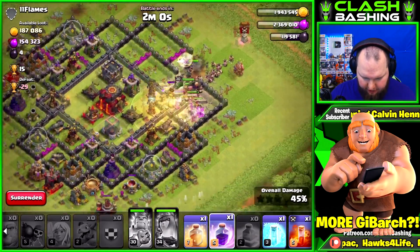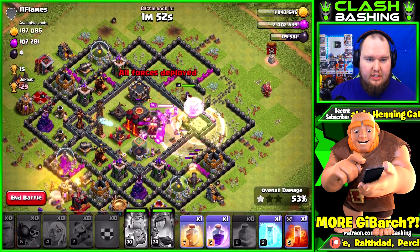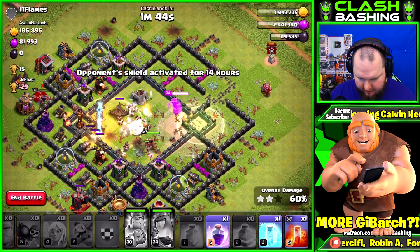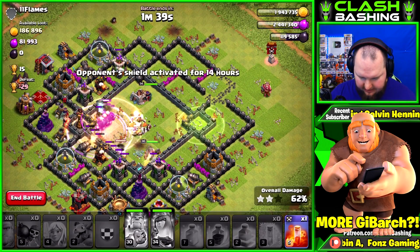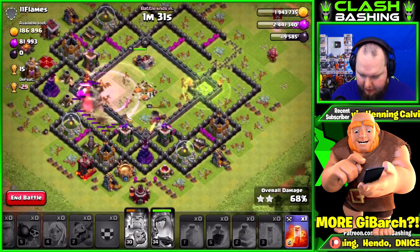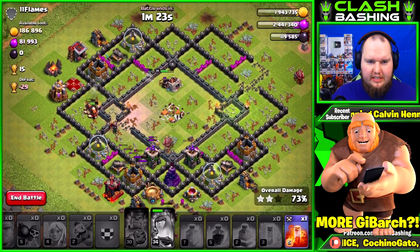Throwing a bunch of giants, working towards the center of the base. Let's heal and rage. Trying to get that little bit of elixir over there. Queen's walking, king's in the center, everything's doing pretty well. Let's heal again as they walk over — rage up right there, freeze this stuff to slow them down. The valks just busted through. We're going for 70% which should definitely be possible.